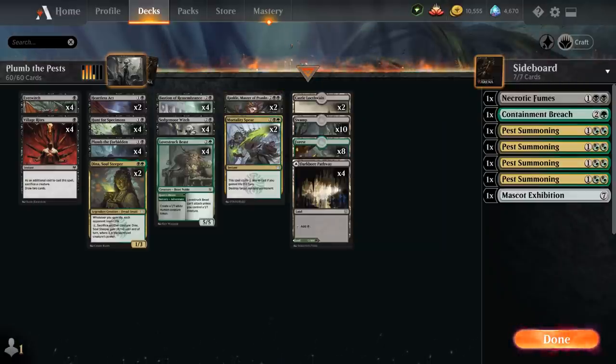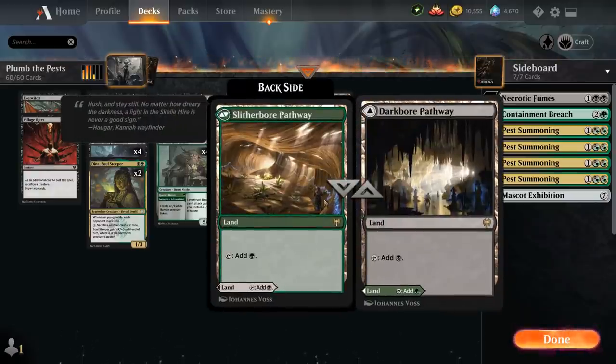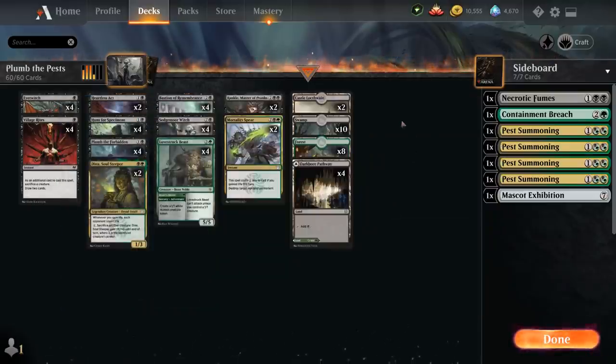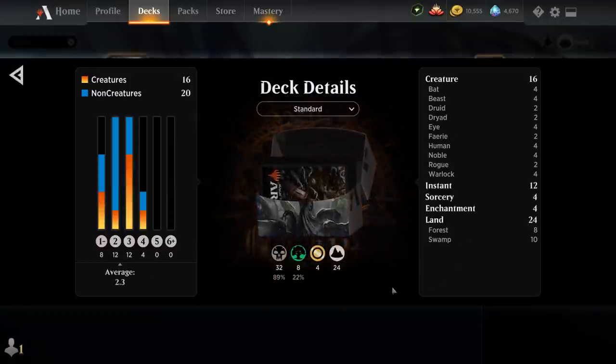Going over the mana base, we've got 18 basic lands including 10 Swamps and 8 Forests, 4 copies of the Black-Green Pathway. I wasn't a huge fan of the new Snarl dual land cycle, so we're playing the Pathway instead. We also have 2 copies of Castle Locthwain as another card draw engine in the late game. So that's our deck — now let's jump into some games and see how it does.